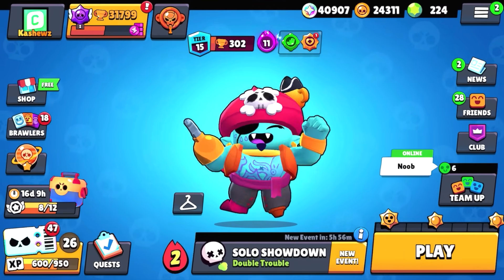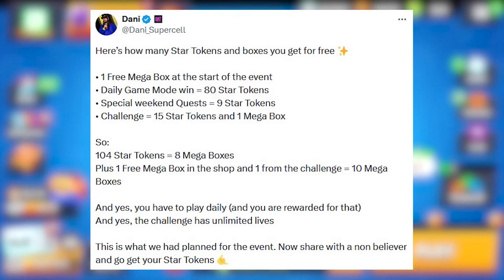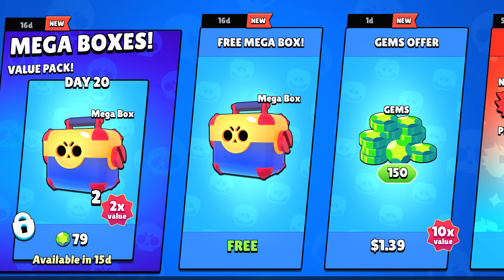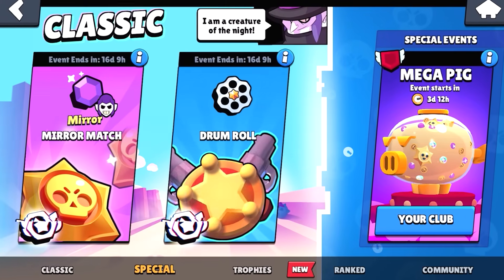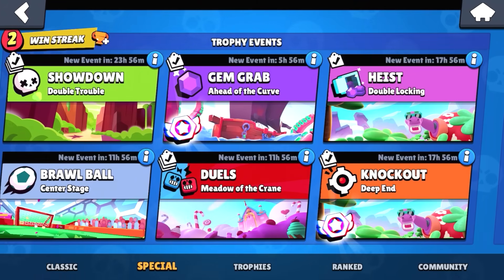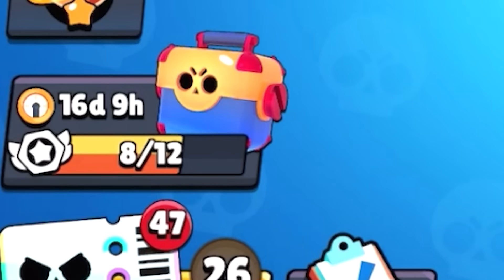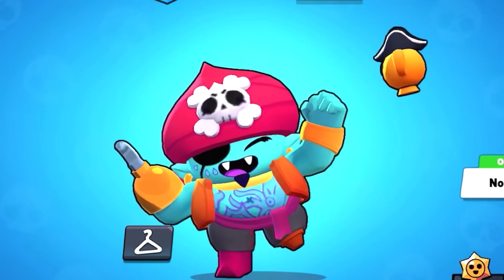Danny showed how many mega boxes you can get for free and it's actually crazy. He said you get one free mega box at the start of the event, which everyone has probably already opened. There are also daily game mode wins you have to get every day — like a win in mirror match, drumroll, gem grab, and knockout — and that gives a total of four star tokens so you can claim a free mega box.